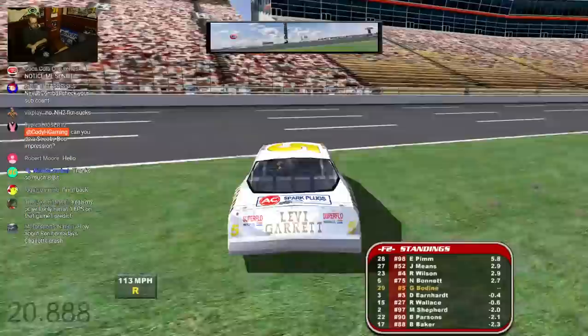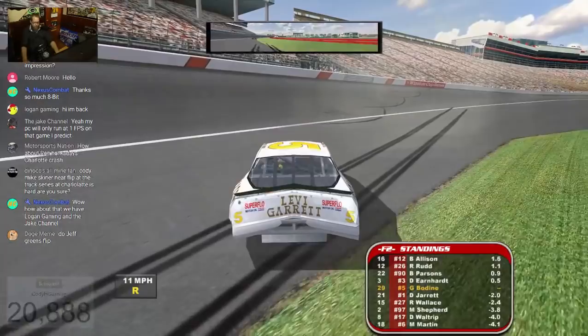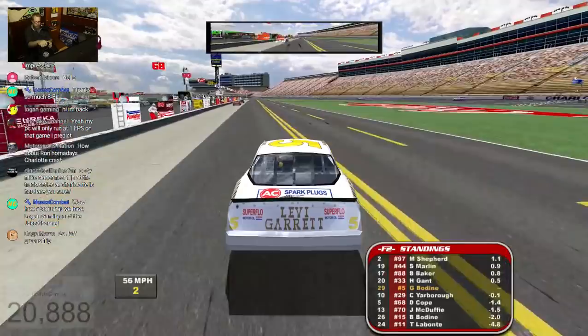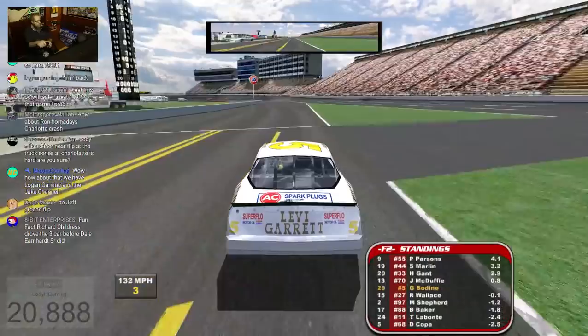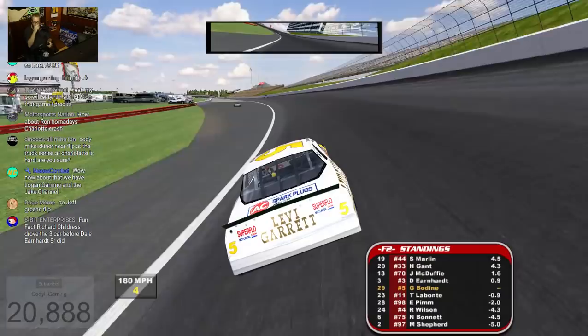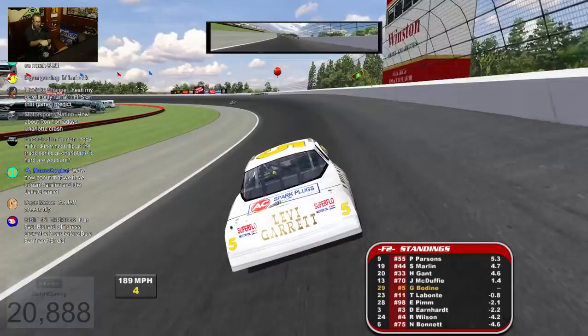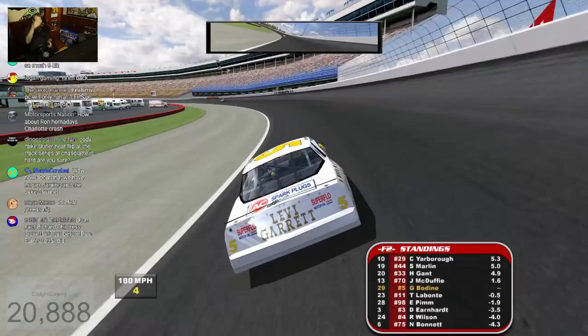Damn it — maybe I need to turn the grass grip up just ever so slightly. Maybe it'll help send me over if I hit the grass at the right angle and I have the grip turned up a little bit. I'm either not getting airborne enough or I'm getting too airborne and just flipping all the way over right away. I haven't hit that sweet spot yet where I kind of go airborne but then come back down hard enough to tumble me over once.